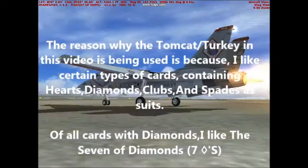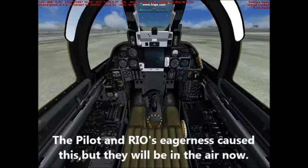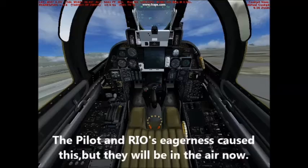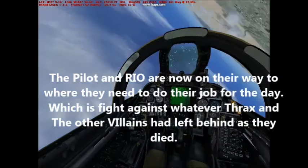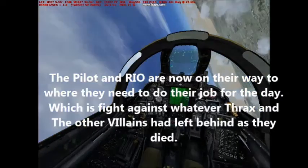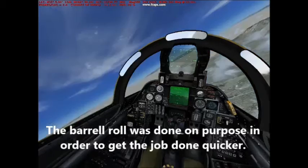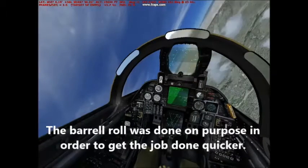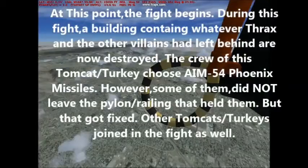They also get in the air and they're on their way to fight against whatever tracks the other villains left behind before their death. They're also going to make sure that the East Mountains are okay. And yes, they did a barrel roll on purpose to get the job done quicker.